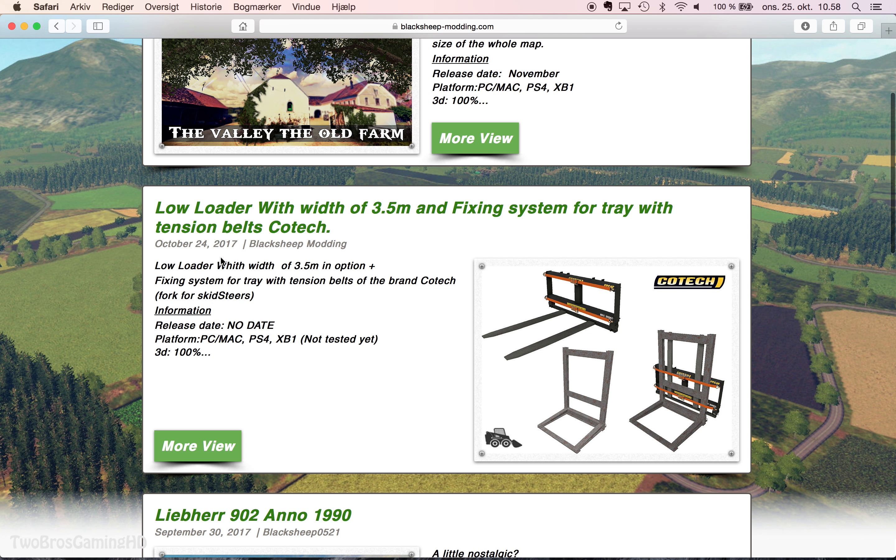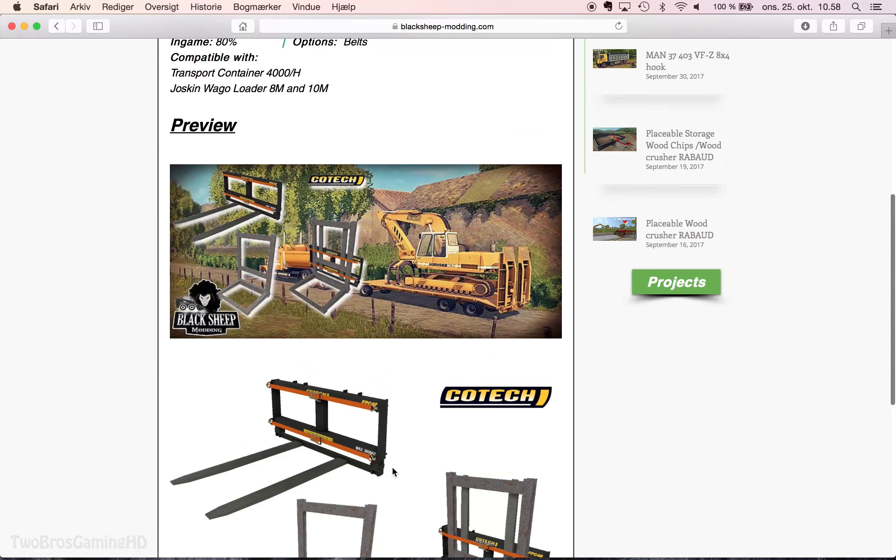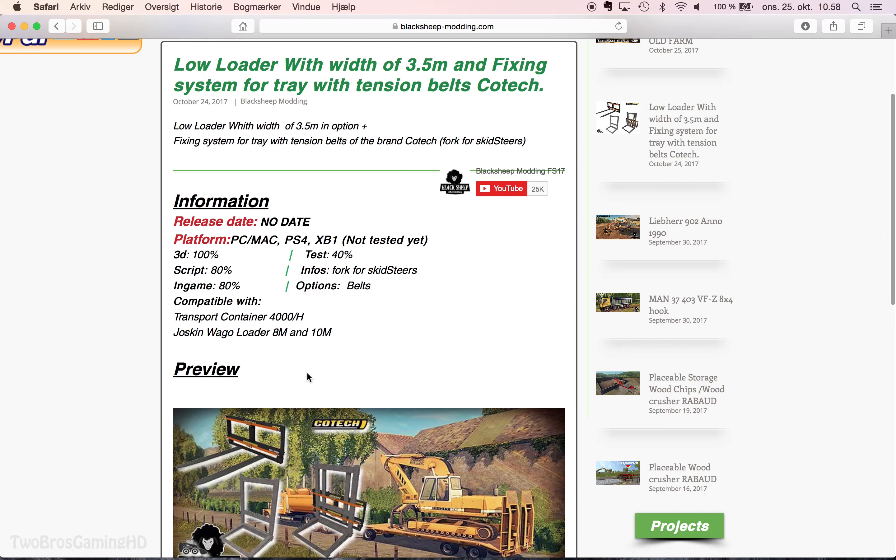I think the update only covers pictures and maybe some of the text. It's going to be available on PC, Mac, PS4, and Xbox One. 3D is 100%, script is 80%, in-game is 80%, compatible with transport container 400H. It's a just-can waggo loader at 8 meters and 10 meters. The test on this is 40, info is fork for skid steers, and options is belt so you can actually strap something down - I think that's pretty cool.